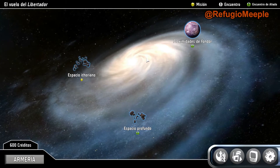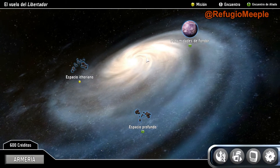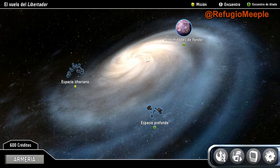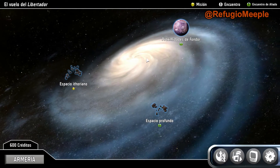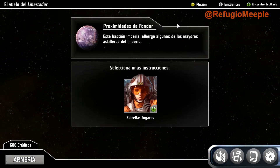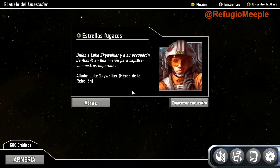Hemos hecho el encuentro y ahora podemos ir a la misión o a un encuentro de aliado: proximidades de fondo o espacio profundo. Vamos a elegir el encuentro en proximidades de fondo. Este bastión imperial alberga a algunos de los mayores astilleros del imperio. Estrellas Fugaces: unidos a Luke Skywalker y a su escuadrón de alas X en una misión para capturar suministros imperiales. Aliado Luke Skywalker, héroe de la rebelión. Vamos a por Luke.